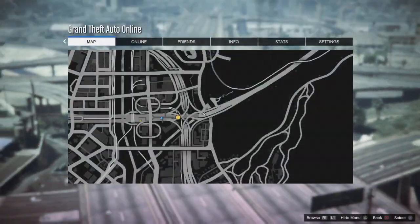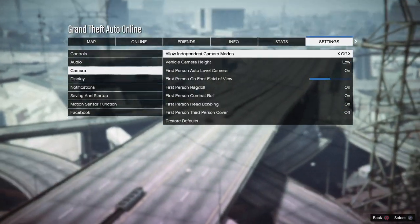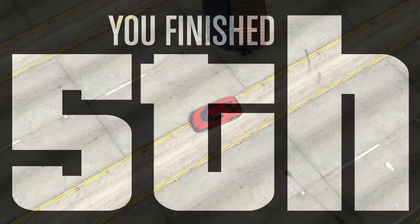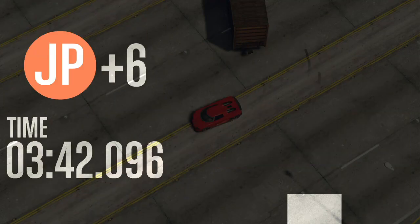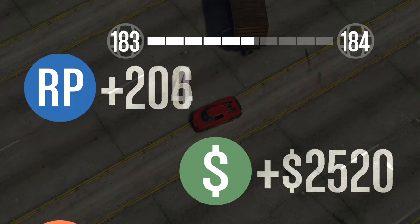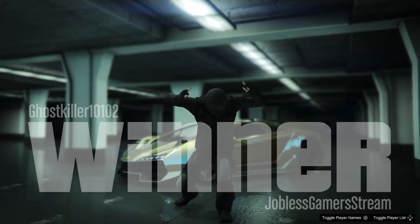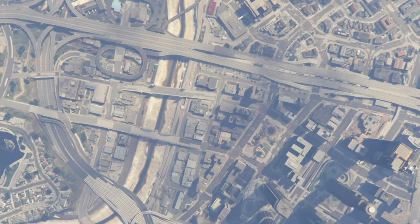New players keep trying to steal cars. I'm getting killed a lot. When I'm driving my Adder, everybody wants to steal it because they've never seen one. I wasn't really looking at my monitor and I was in my Zentorno — some guy pulled up, shot me out, drove off and said 'thanks for the car.' I can just kick him out and get another car, no problem, but it's just the stupidest thing. They're so new to the game.